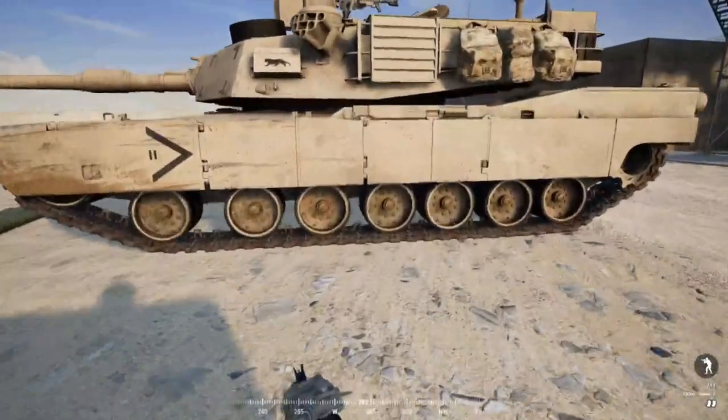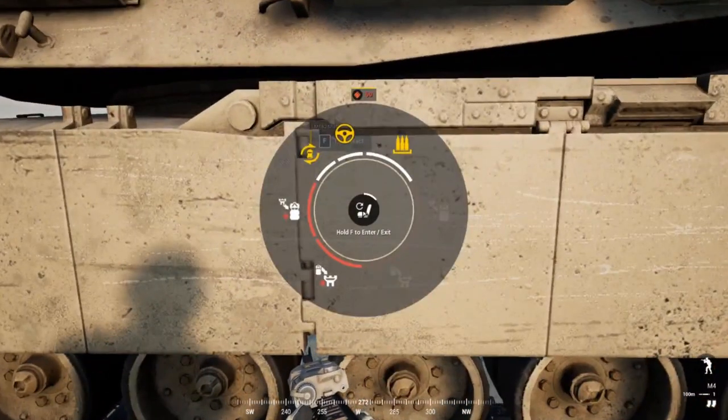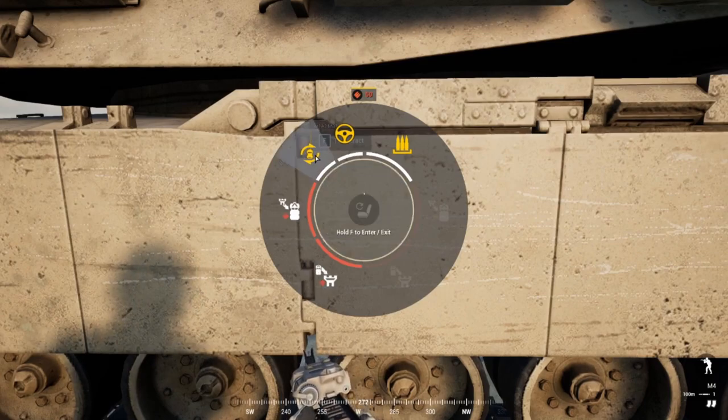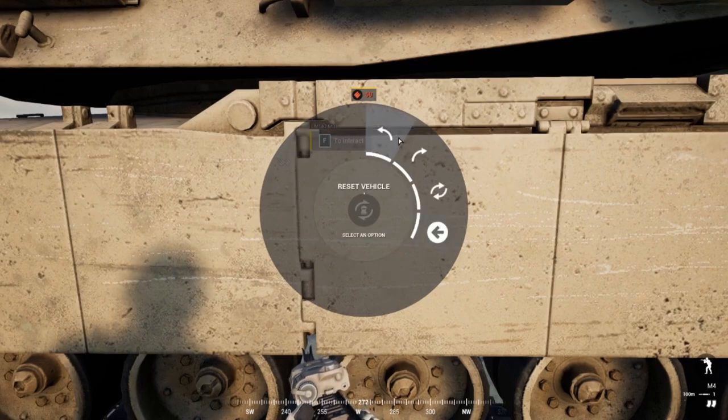To get into the tank, come up and hold F. Before that, to load supplies from a FOB to the vehicle, hit the load option. To unload your vehicle to the FOB, hit the unload option. If your vehicle is flipped or stuck, you can reset it — there's a 45 degrees left, 45 degrees right, and a 180-degree turn option.